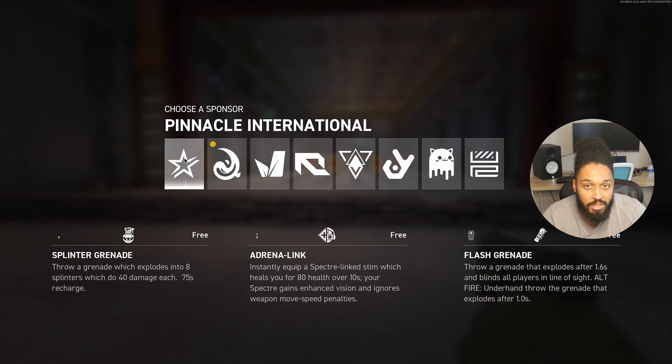Just like other hero-style, class-style shooters like this, everybody's going to be different. They're going to have their own strengths and weaknesses, and sometimes even synergies. This game is pretty unique in the way that it uses those synergies whenever you combine some abilities with your Spectre, which is your clone in this game. The first sponsor we're going to be looking at is Pinnacle International — pretty much the baseline sponsor, the baseline character class of the game.